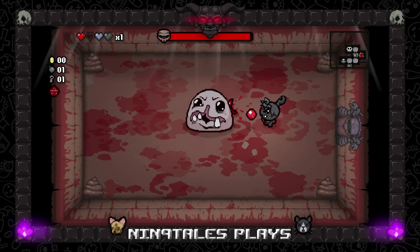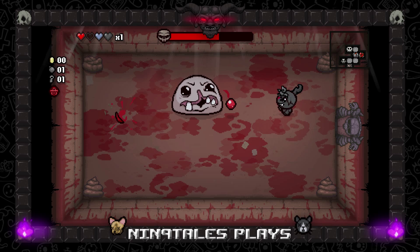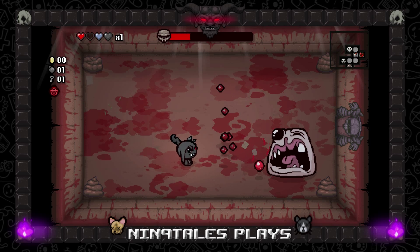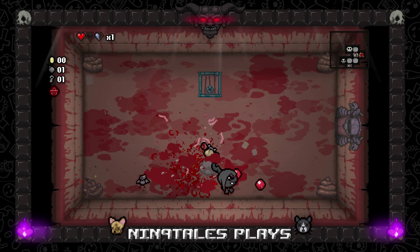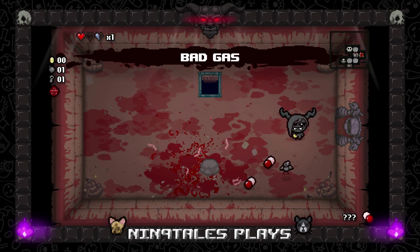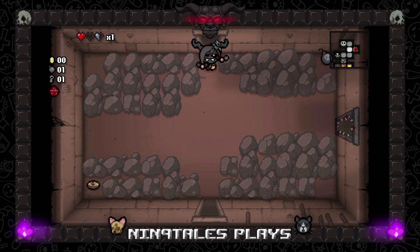I'm gonna go get that black card after we're done here since we have a bomb available. The item tracker is pretty cool — I like that it tells me and helps me learn a little bit more about the items, even though I've been playing this for so long. I still don't know everything. Pretty Fly is not bad actually — it's a very nice orbital to have.